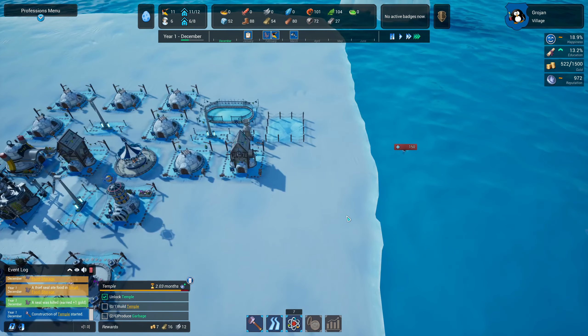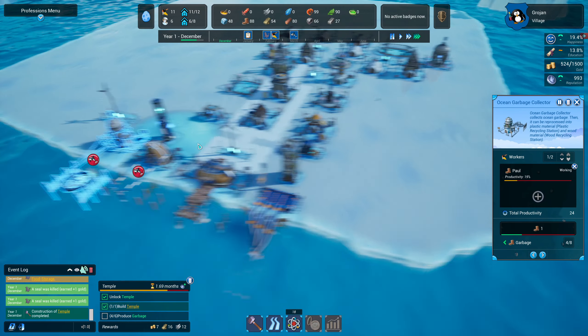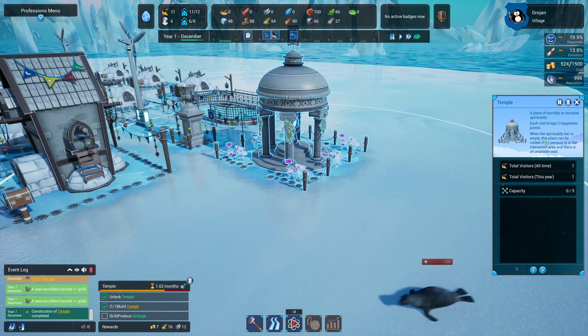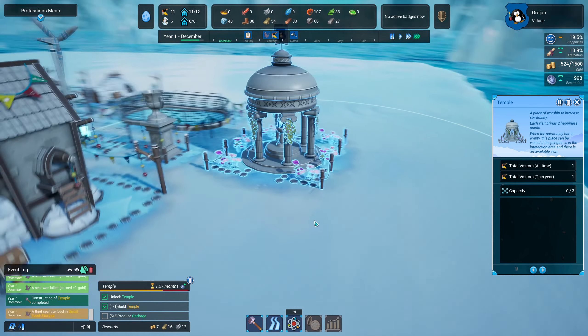We are in December. What do you think of this game — it kind of looks cool to me. We've got another adult penguin now. Our little temple is complete — it's a place of worship to increase spirituality. Each visit brings 2 happiness points. When the spirituality bar is empty, this place can be visited by penguins if they are in the interaction area and there's an available seat.